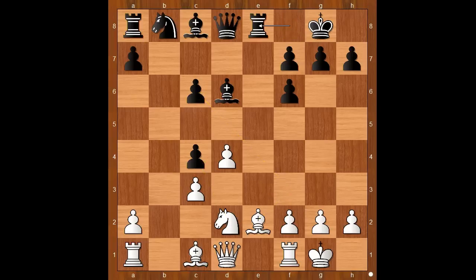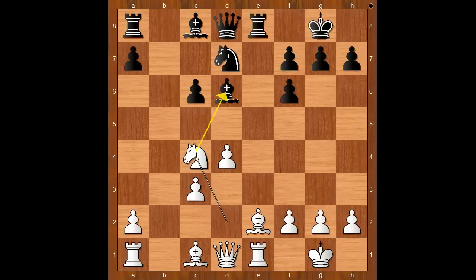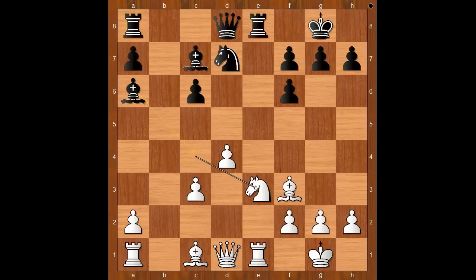Rook to e8. Rook to e1. Knight to d7. Knight takes on c4. Bishop to c7. Bishop to f3. Bishop to a6. Knight to e3. Knight to b6.